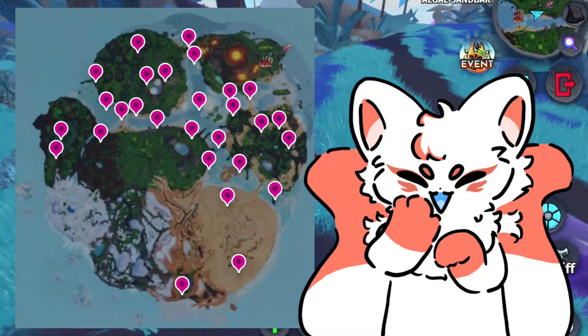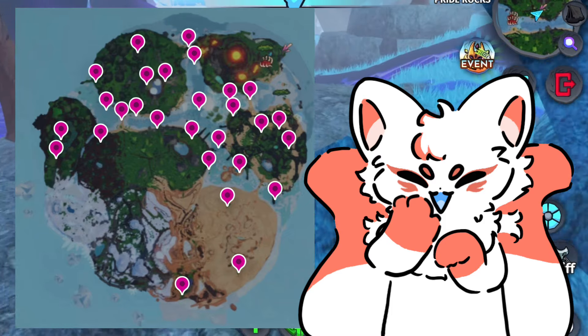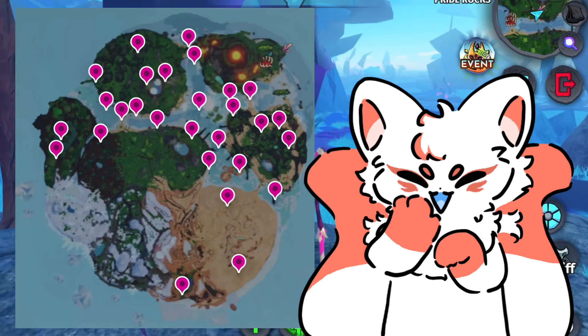Here are locations for where explorer tokens might spawn. Explorer tokens are: galaxy, mecha, monster, photivore, and sweets.